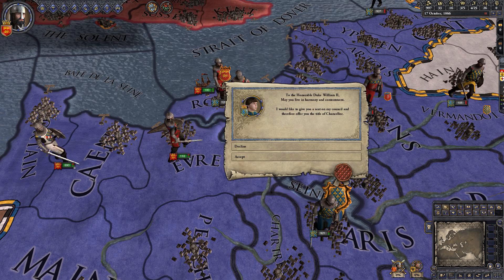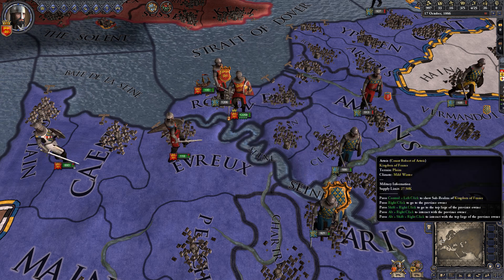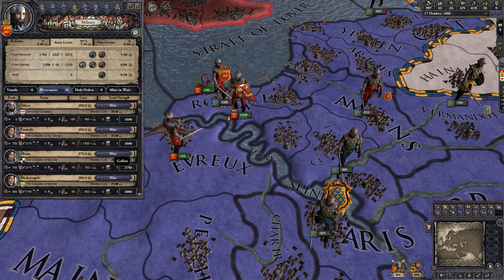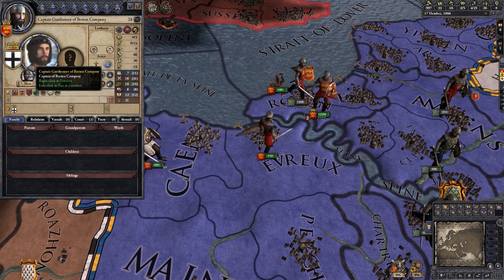Our liege, the child king of France, is going to make William chancellor of the realm — let's accept that for now. We're also filthy rich, so let's hire some mercenaries. We don't want anything too expensive, so let's get the Breton company.